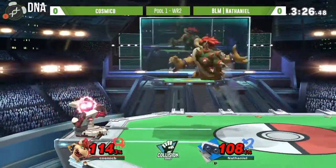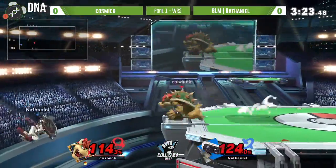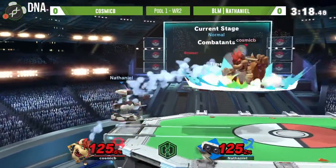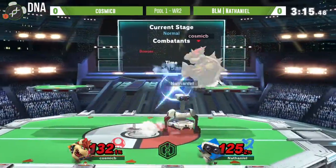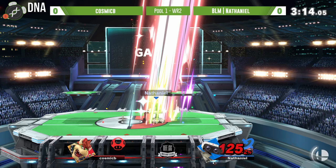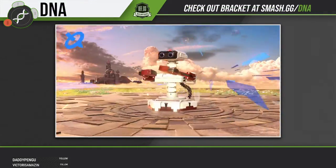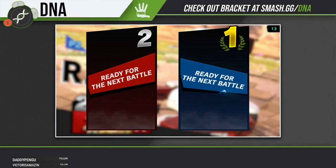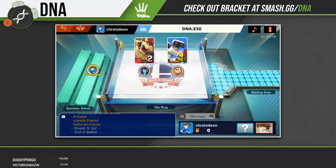We are dead even, both just a little bit above 100. Bowser up tilt probably not going to do it yet but Cosmic B is shooting for it anyway with the fair - trying to run off with the fair. Really good drift away from Nathaniel, not going to fall for that. He's going to catch the roll on the platform - the oldest trick in the book, or rather just a really smart read - with that up smash from ROB. Well played by Nathaniel. Cosmic B will have to pull himself together for game two.